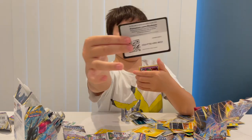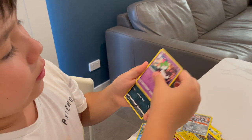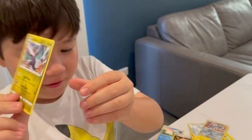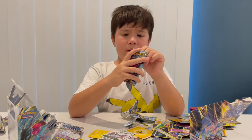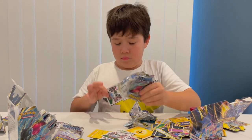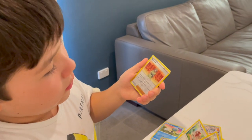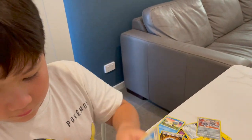Leaf energy, Morpeko, Tectona, Slurpuff, Raticate, Croagunk, Celesteela, Zubat, Eelektrik, Chincho, and a Noivern. Now we've got Regidrago, I think. It's a white — so we're just gonna run through it. Lupix, Snorlax, Fletchling, Phanpy, and Snom — Brandon, Lilligan. Three packs left, let this be the best of the best.